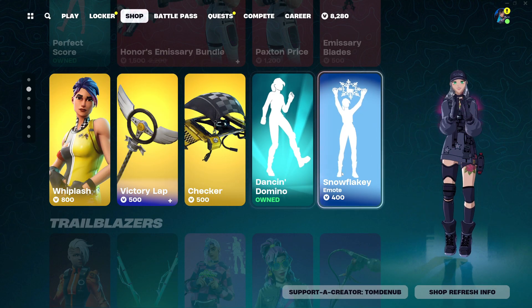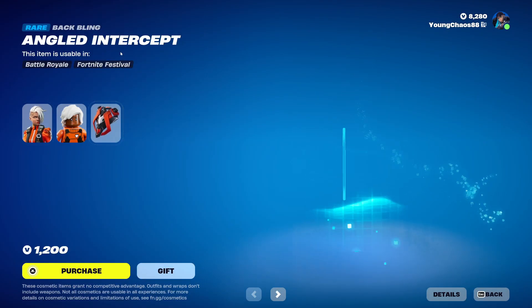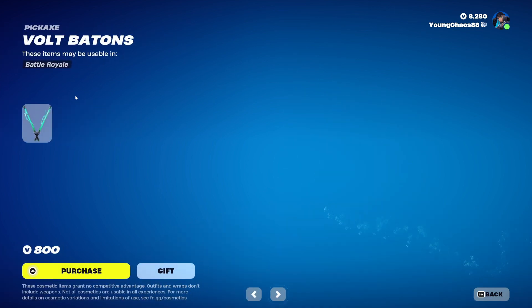And then we also had Dancing Domino and Snowflakey still here from yesterday's item shop. We Blockade Runner returning with the Angled Intercept, a rare outfit at 1,200 V-Bucks. This skin also includes the Lego variant.